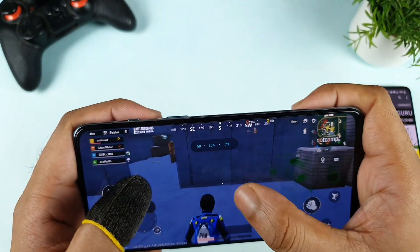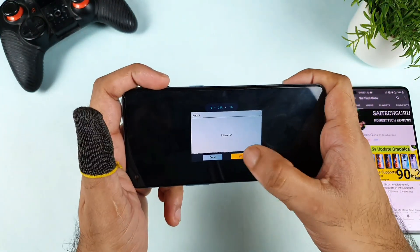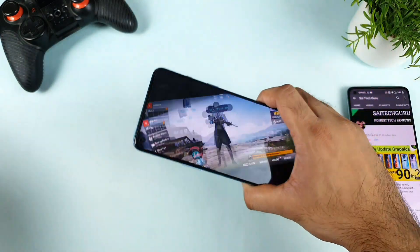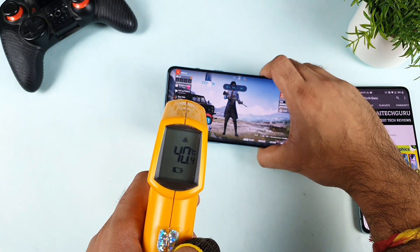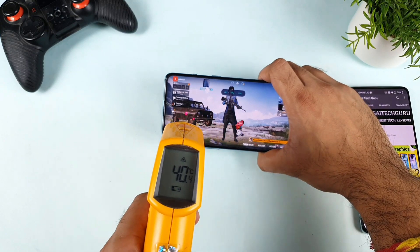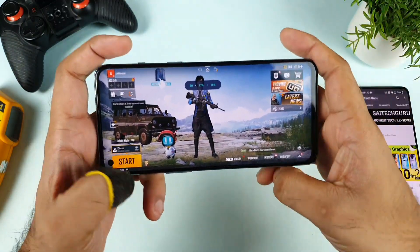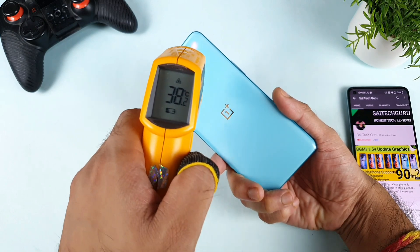59 and 60 FPS — not bad at all. Across two FPS drop tests we didn't see much impact on this phone. If you'd like me to do multiple gameplay drop tests, let me know in the comments. Out of two tests, the average results were good with no major issues. The temperature rose to 40 degrees during about 7 minutes of gaming — 38.4 degrees on the back side of the phone, confirmed on camera.